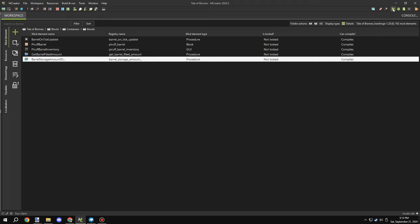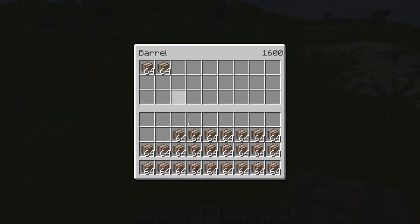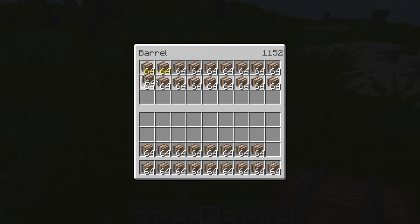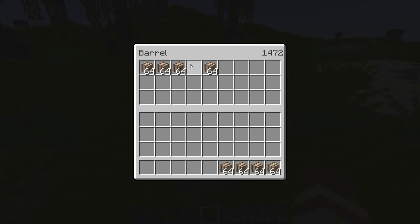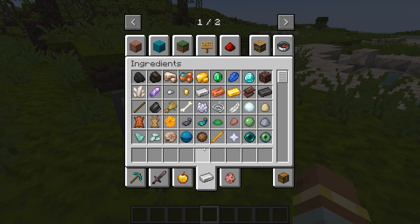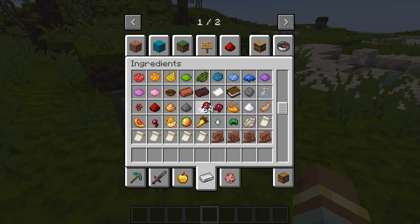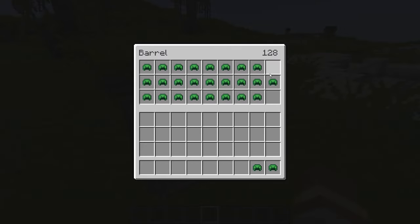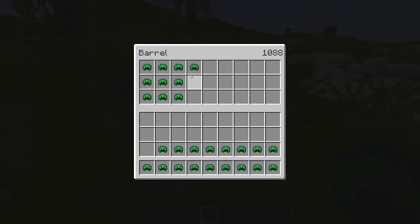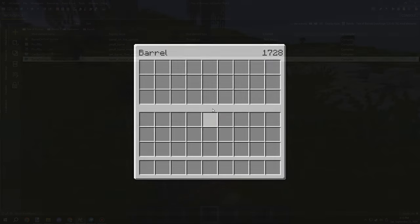I'm calling that procedure into the formatting thing just to get a solid number for display — not a decimal. So if we place some barrels you can see it's lowering the storage number as we fill it up. You can see the number starts moving over to the right-hand side as it fills. I also tested with a helmet, which only stacks once, so it should count as 64 and the counter should drop to zero when filled. This is working, but we do need to fix the text display and move it to the left.